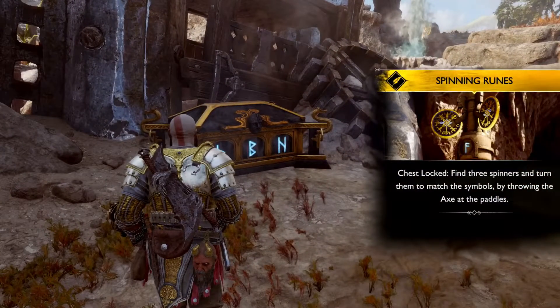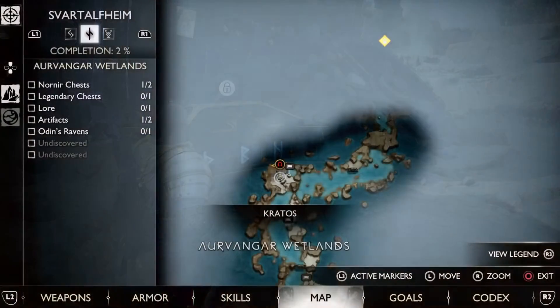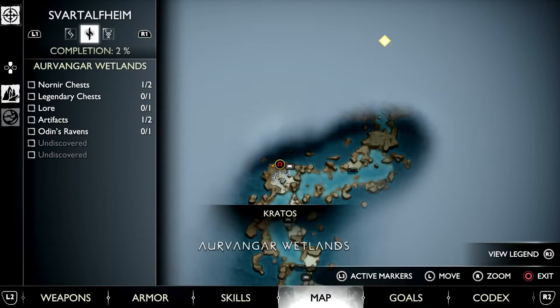Alright guys — spinning runes, chest lock. Find three spinners and turn them to match the symbols by throwing the axe at the puddles. So we gotta look for these three symbols here. Let me show you guys a map real quick. That's where I'm at here.